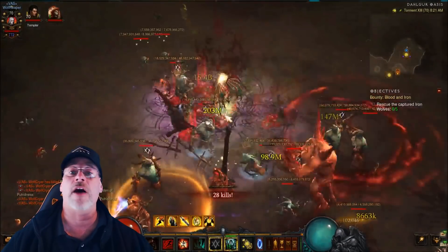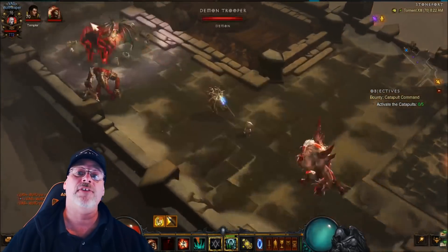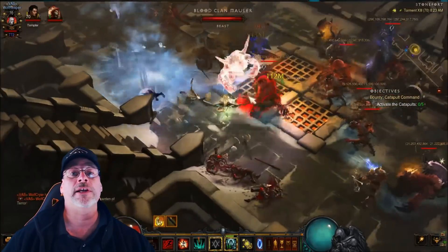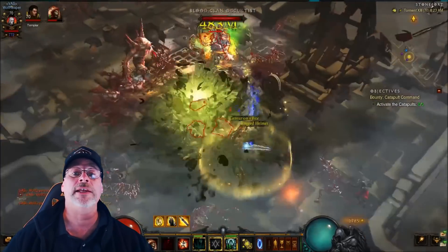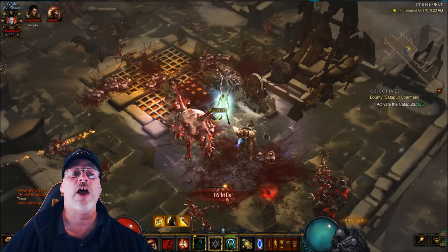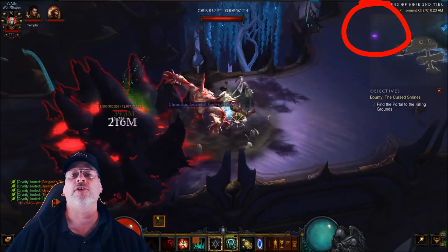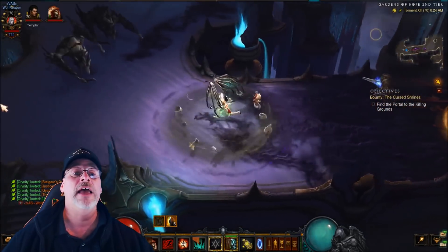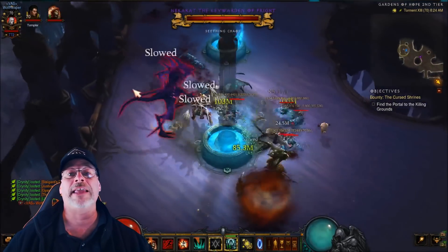Act 3 has Zarrith the Key Warden of Terror, and Act 4 has Nekarat the Key Warden of Fright. Once on these maps, you can see the location of the key warden by the highlighted purple arrow on your mini map. Each of these key wardens has a chance to drop keys known as Infernal Machines, which are used to open up different uber boss fights. The higher the difficulty, the greater the chance of keys dropped and an increase in the amount that can be dropped.